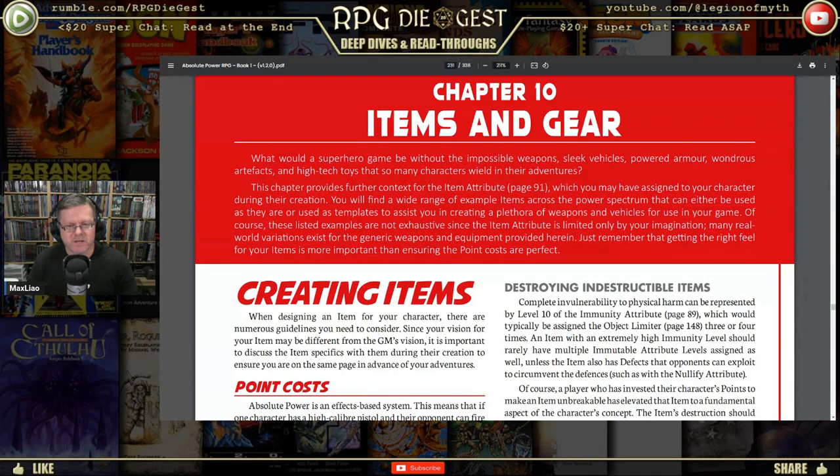The item attribute is limited only by your imagination, and many real-world variations exist for the generic weapons and equipment provided. Just remember that getting the right feel for your items is more important than ensuring the point costs are perfect — tell that to any Champions player, they will disagree with you.